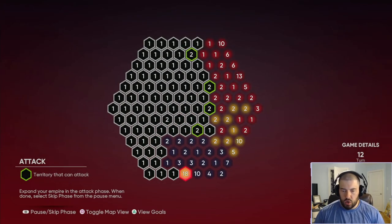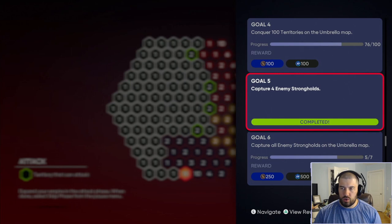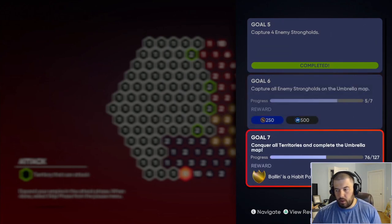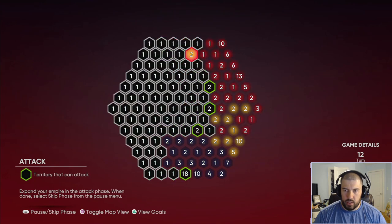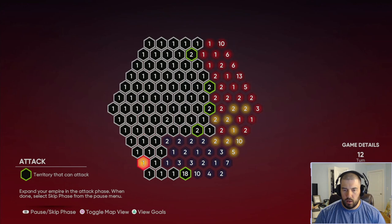We just finished taking over Seattle's stronghold, which completed Goal 5 — capture 4 enemy strongholds. We now have only 3 goals left: 100 territories, all enemy strongholds, and all territories to complete the umbrella map. I'm going to capture all of Seattle's remaining hexagons and then go after Boston since they keep coming after the stronghold up top, even though my original plan was to go around the wheel toward the Brewers.